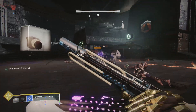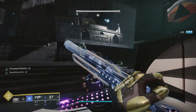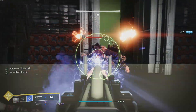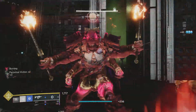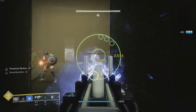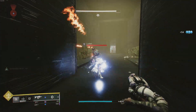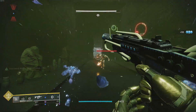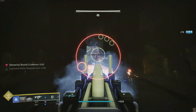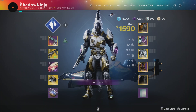The one caveat: in endgame scenarios where you need to provide a bubble or run Thunder Crash, this super won't be it. But Stasis is arguably the best at controlling areas and being as high-powered as possible. There are some fun things you can do with elemental wells that really make you a powerhouse, depending on your choice of Font of Might or High Energy Fire.